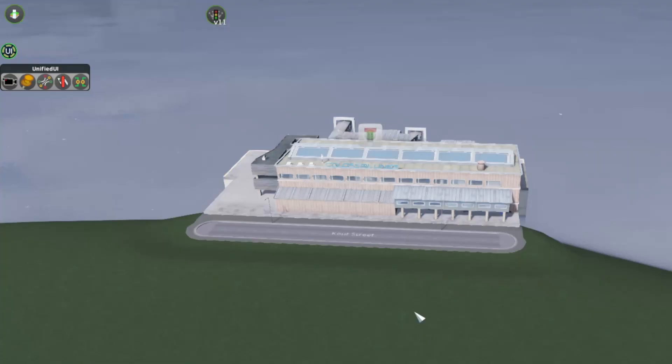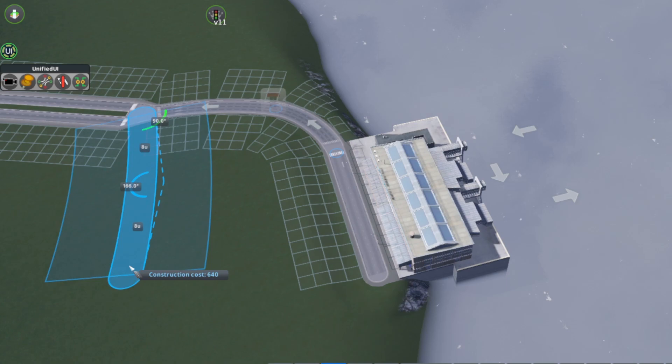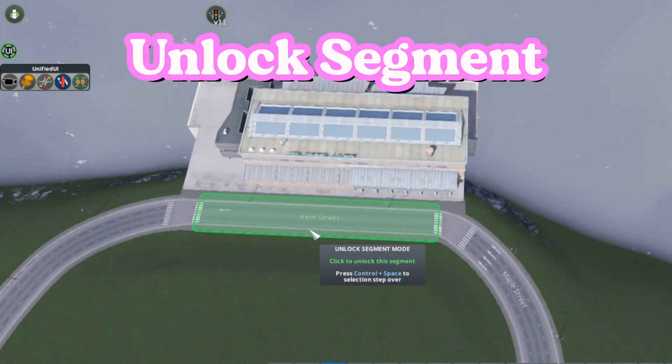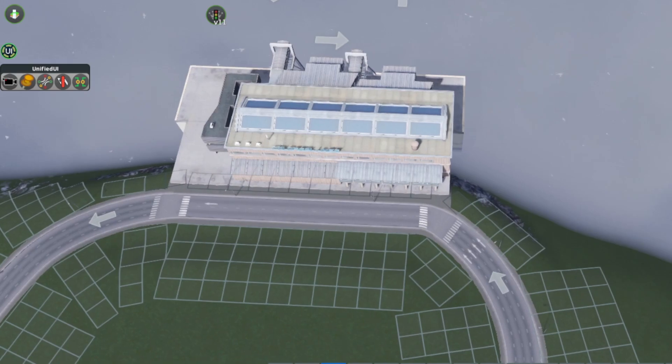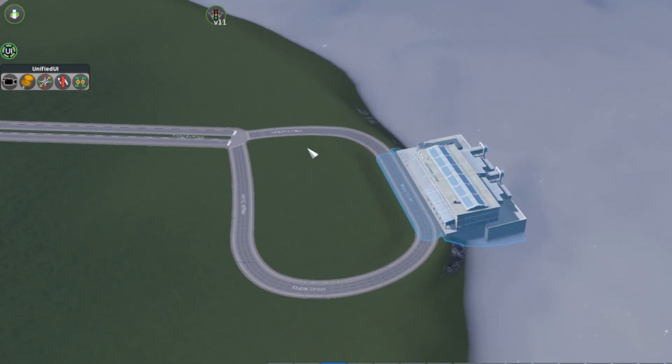Have you ever noticed how when you build a harbor or a ferry stop, the road is built in and you can't change it? Well, with Network Multitool's Unlock Segment, you can do just that. It allows you to delete or upgrade the default road and add any road instead, which is great for making one-way systems.